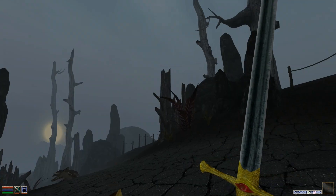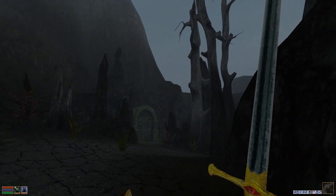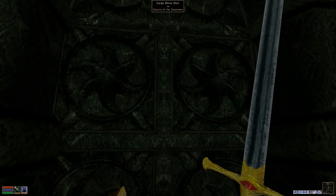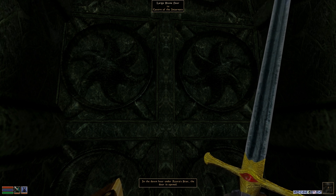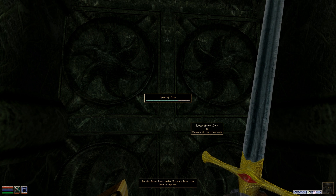It's as much of a dawn as you can get in these dusty ashland regions. Now this should work — we should be able to enter the Cavern of the Incarnate. Let's give it a shot. In the dawn hour under Azura's star the door is opened. Awesome — we're going on inside!